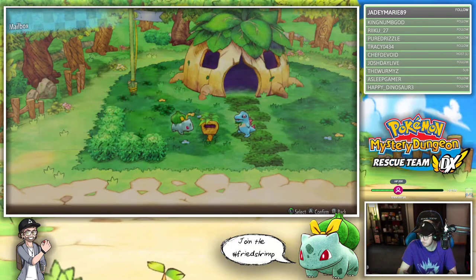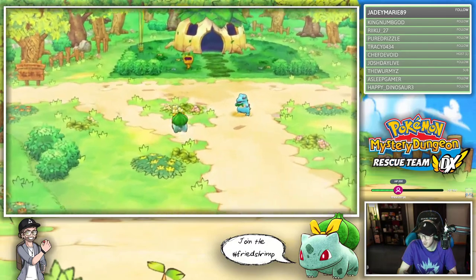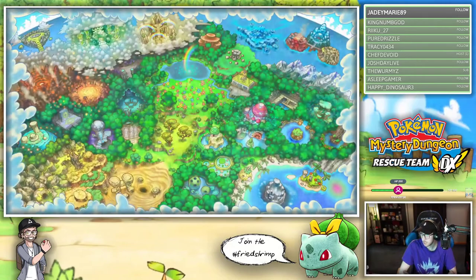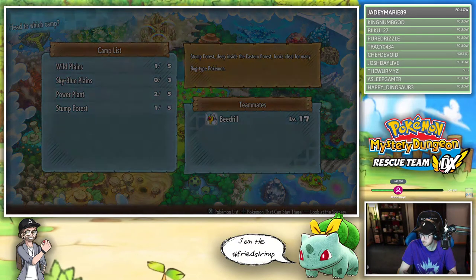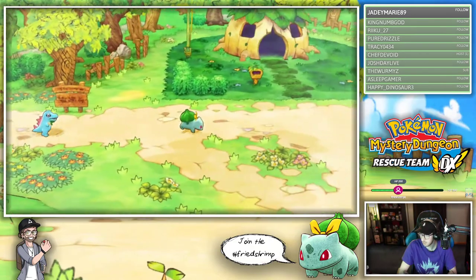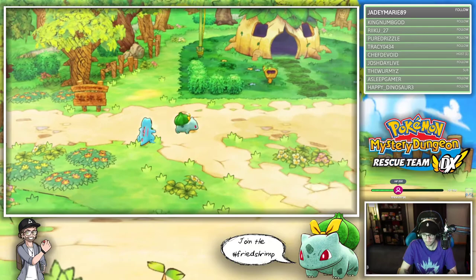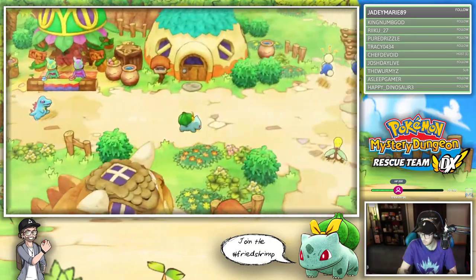I guess now we're on our way to the Hall of Ancients. But the real question is how do we get more of these camps? Do we just unlock more? I feel like I want to look it up real quick. You buy them - where do I buy them from? From the Wigglytuff!